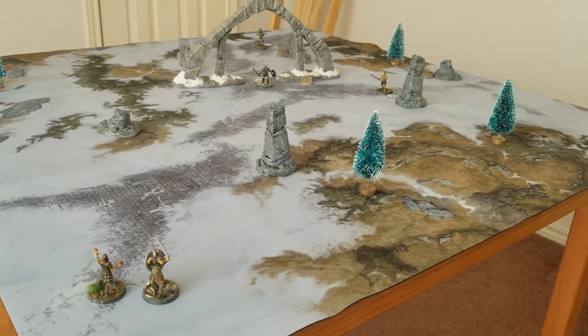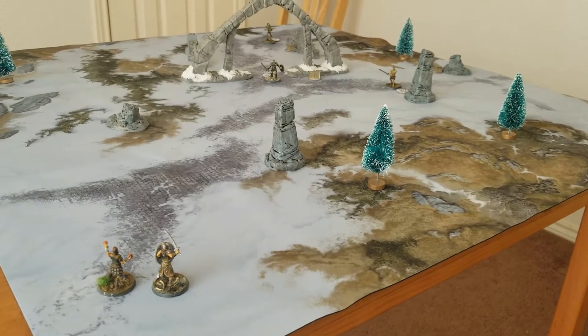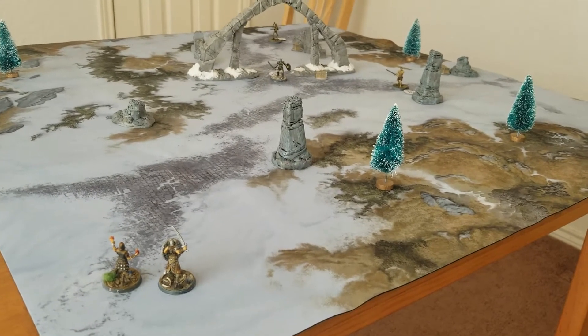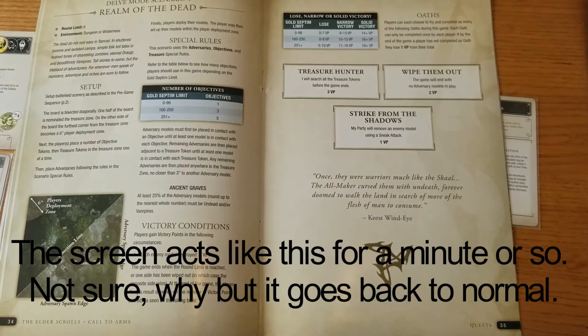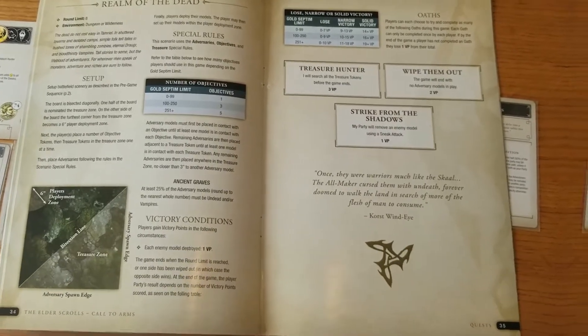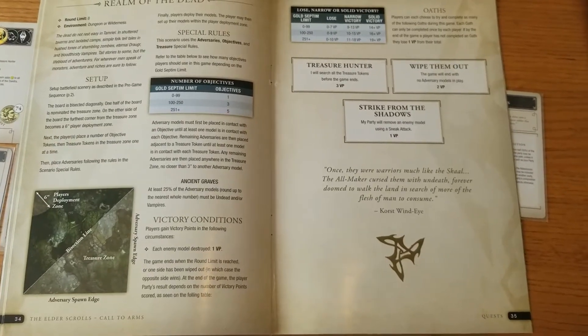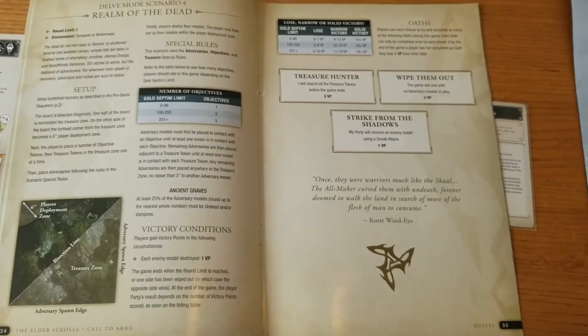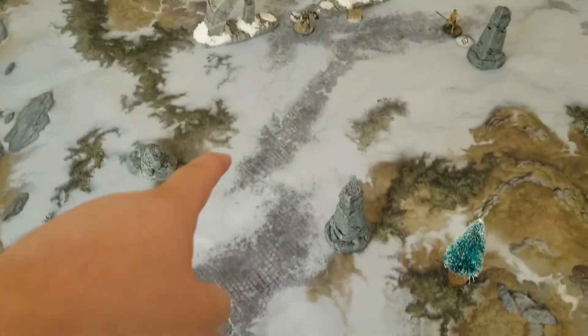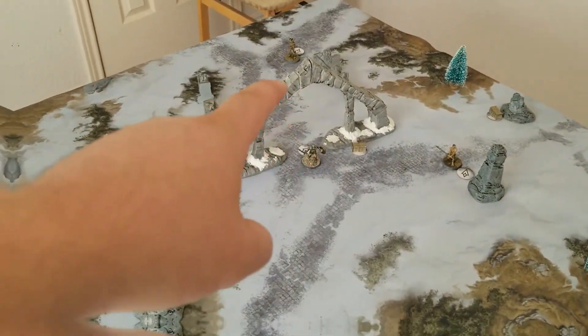Welcome to the Barrow, and welcome to this 140 Septim Delve mission called Arms. Today we are doing Realm of the Dead Delve Mode Scenario 4 in the quest book, which will have us taking objectives and moving up from here, taking objectives and killing adversaries.